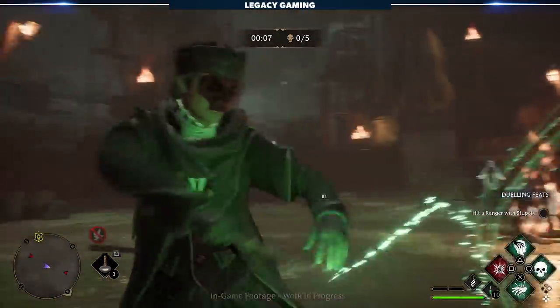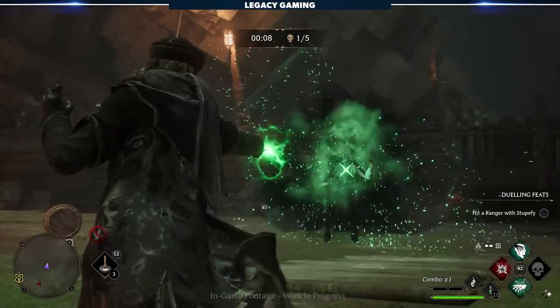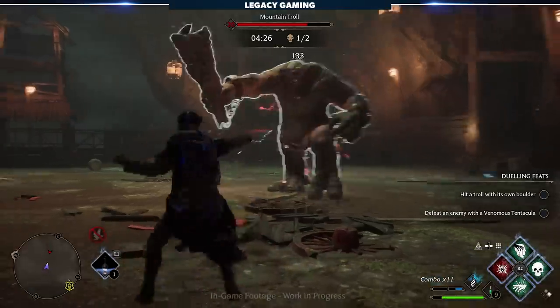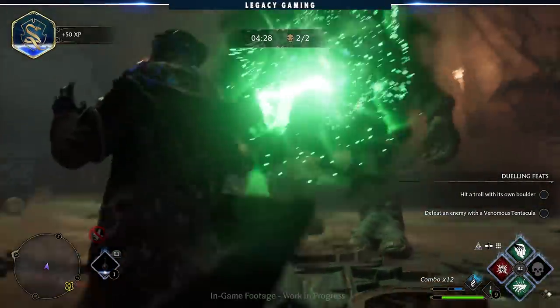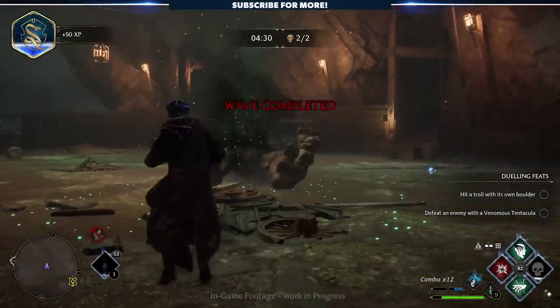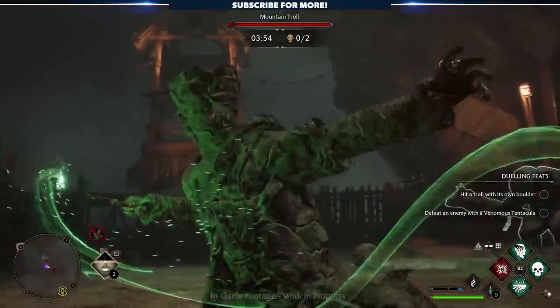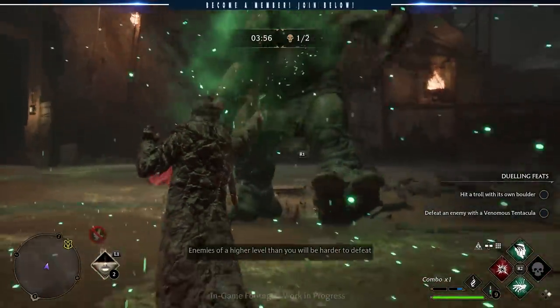I wasn't sure how they were going to gatekeep this, as it's such a powerful spell, but they seem to just keep it behind an appropriately long cooldown. True to its nature, it seems to be an instant kill, even working on things as large as mountain trolls. It'll be really interesting to see the full spectrum of use for this spell and how the team handles things like bosses and higher health enemies.